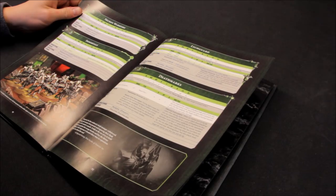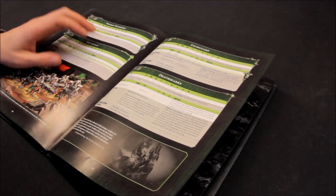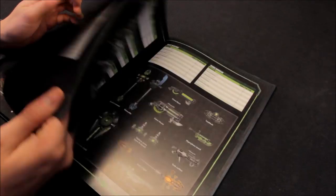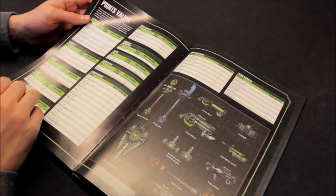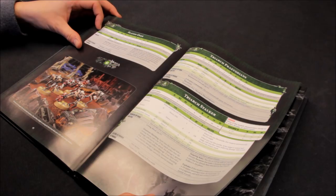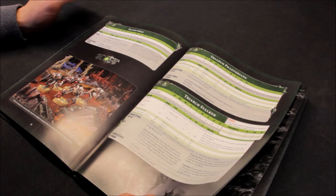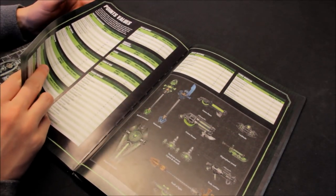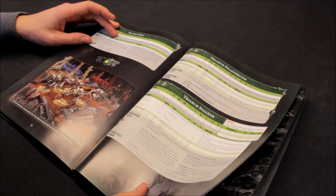I'd rather take a unit of 15 Necron Warriors than 10 of these. They're nice models but I don't see the benefit of them really. Then Flayed Ones - they're in the elite section, 17 points each, pretty expensive as well, power level 4. You can take 5, 10, or 15 of them - a huge unit. They've got Flayer Claws: strength for the user, no AP minus, 1 damage, and you can reroll wounds. Movement 5, still slow. Weapon skill 3+, ballistic skill 6+, strength 4, toughness 4, 1 wound, 3 attacks, leadership 10, 4+ save. They do have reanimation protocols.